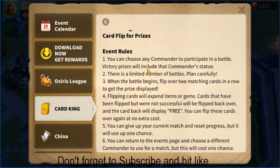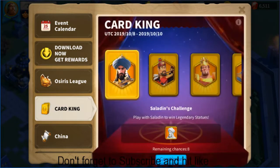Just the main big points: the fourth point - flipping cards will reveal items or James cards. Cards that have been flipped but were not successful will be flipped back over, and the card back will display 'free.' You can flip these cards over and over again at no extra cost, but if you reset, you only get ten chances. I've used two chances and got six sculptures.